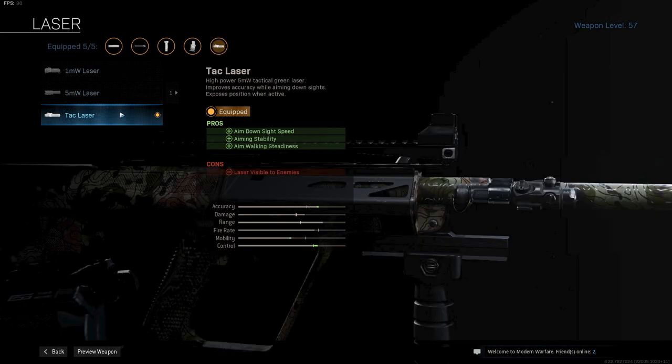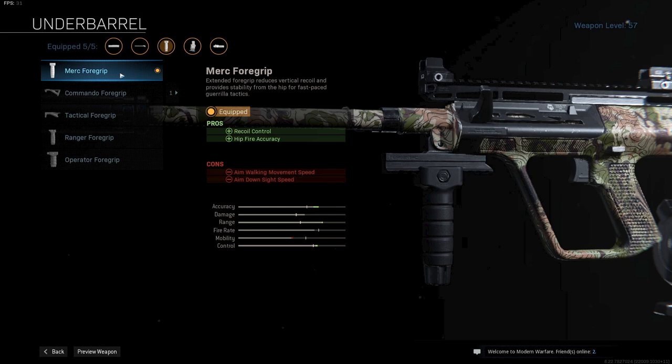Next I am using the Tag Laser for more overall mobility and extra ADS speed. After that I am using the Merc Foregrip for more recoil control and some extra hipfire accuracy. What a lot of people do not know right now is that the Merc Foregrip gives you a stealth mobility buff as well, for some reason.